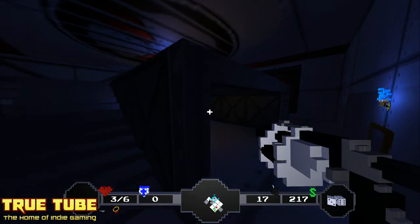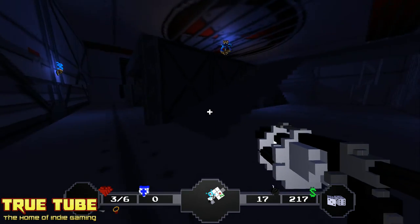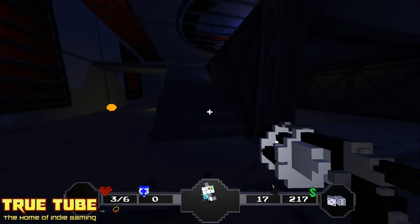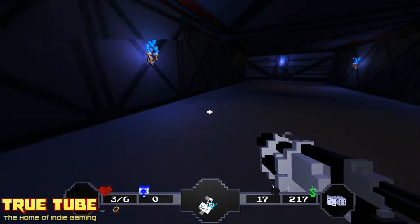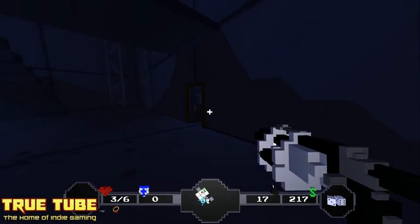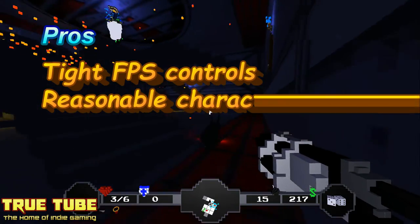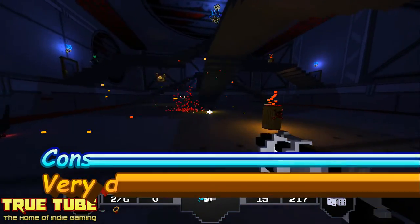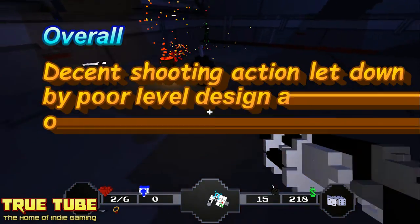I'm going to give Paranautical Activity a 5 out of 10. The solidness of the FPS mechanics does save it, but the design flaws are just too much to overlook. A roguelike where you don't want to have that one more go isn't doing what it's supposed to do. You want to die and feel you've accomplished something, and feel that you died because of your own mistake — not because the game design threw you a curveball by getting you jammed on scenery or spawning an enemy right on top of you with no time to react.